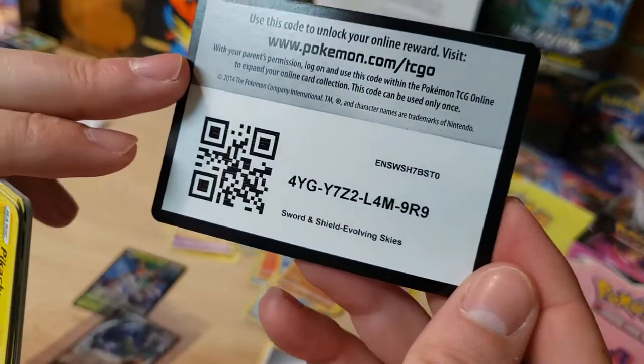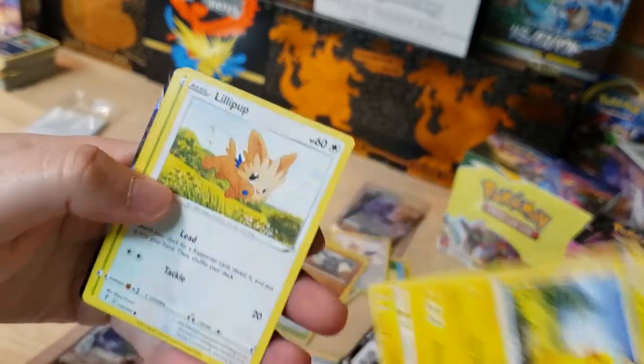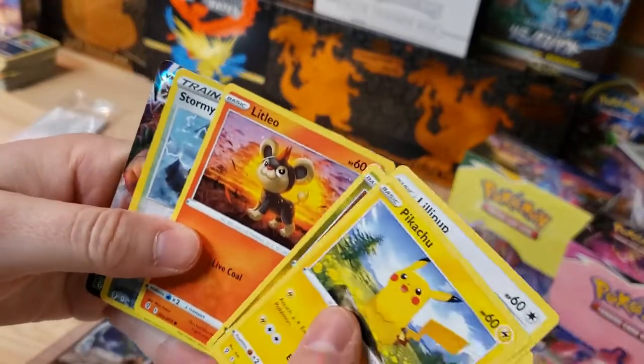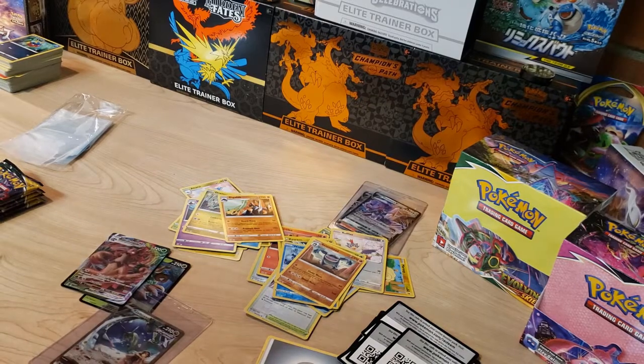Centering looks a little off left or right on the Rayquaza — I'll show it closer in a second. Peeking in — I think we see something else in this pack. Got Pikachu, Lillipup, C-dot, Drapion, Litleo, Stormy Mountains, and a Trevenant VMAX. Not the greatest VMAX, but we'll take it.